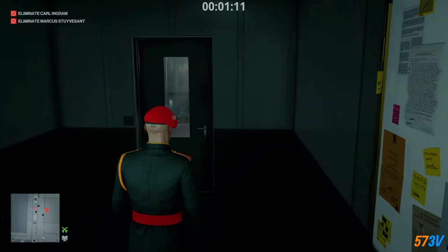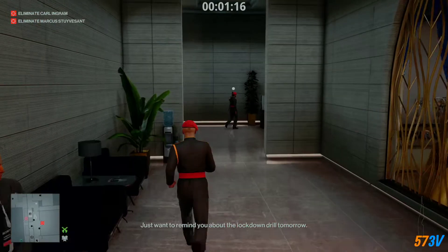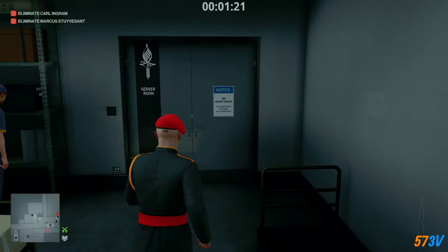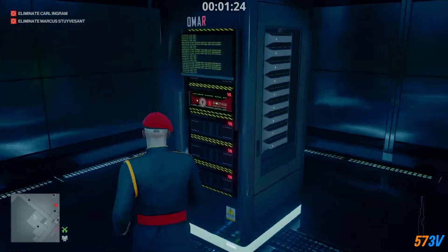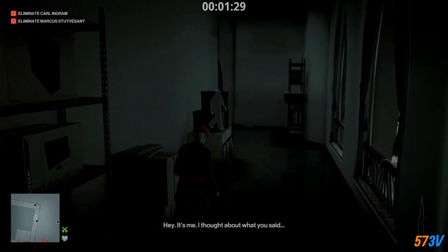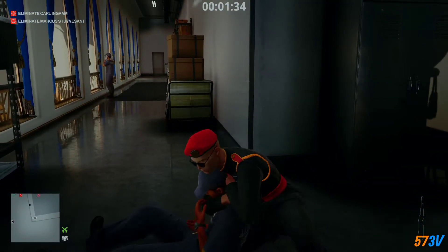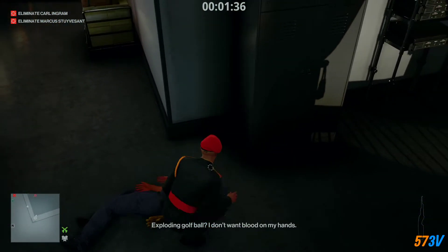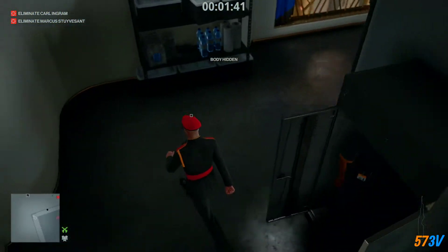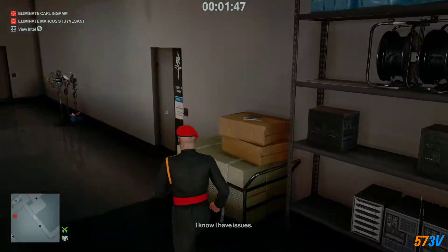Go out the other door. Once you're here, make sure that this guard cannot see you — he should be facing the wall and not facing you. Running into the corridor here, we just want to take out this guy.